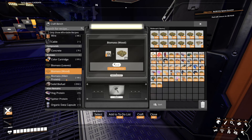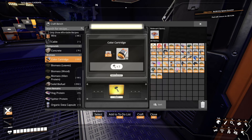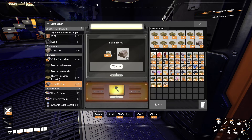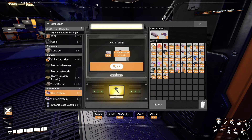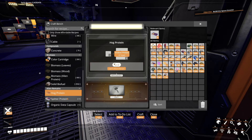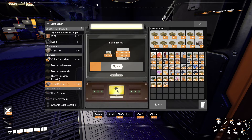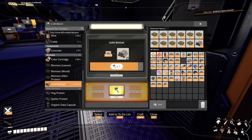I have almost made 10,000 biomass - that's a lot. We can also make some color cartridges, so we might make a few of these because we'll eventually need to use them. We can make a total of almost 3,000 solid biofuel, which is quite a bit. We're actually going to convert some of this over to organic data capsules. Let's create maybe 50 or 40 solid biofuel so we can place those in the two generators that ran out, and then place the rest of the biomass into those other constructors to create the solid biofuel. The power should come back on and we should be good to go.